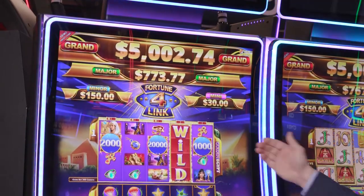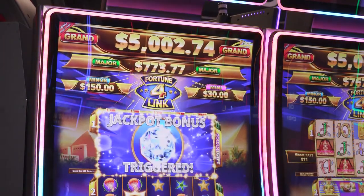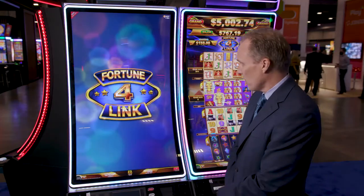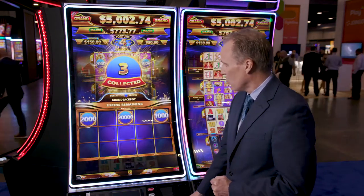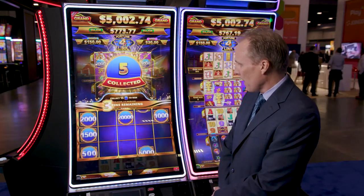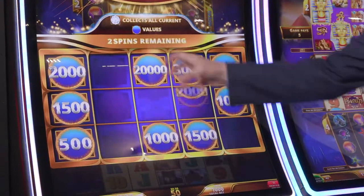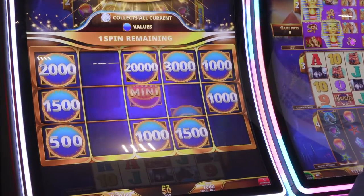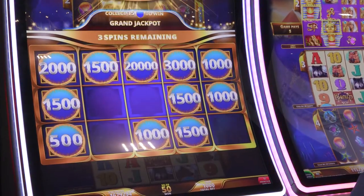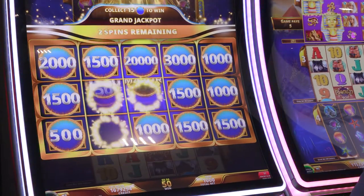There we go — we got three of the money balls on the Golden Egypt game, which triggers the jackpot bonus. Once you're in here it's a very traditional three-spins-remaining format to chase the jackpot. You're also looking for a diamond — if you get the diamond, it actually consolidates all of the credit values into the diamond for a bigger win. It's a nice added feature in this hold and spin that adds a lot of excitement, in addition to the chance to win the jackpots.